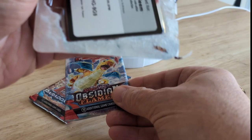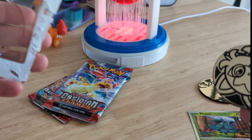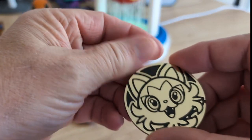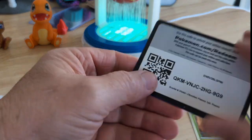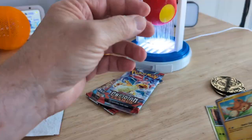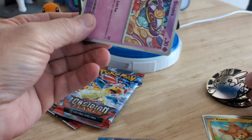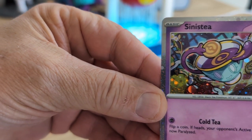We got a City and Flames. Our Code Card and we have our other coin here. Looks like a Mew, maybe. And a Pommie. So we have another Paradox Rift. Another coin here. Our Code Card and our Sinistee.